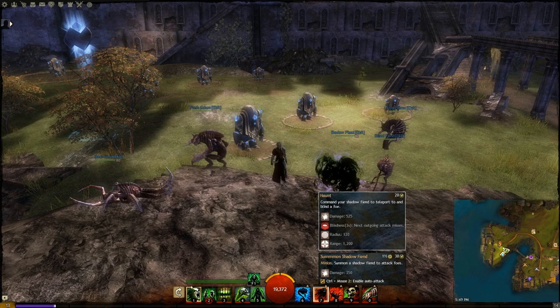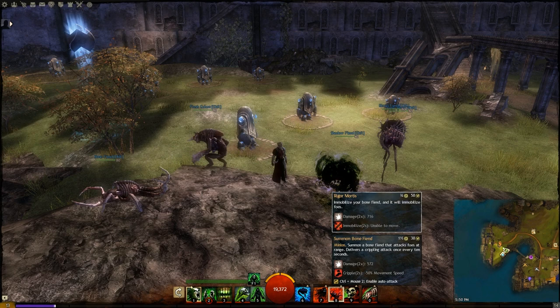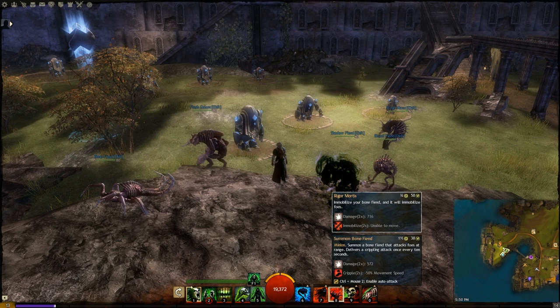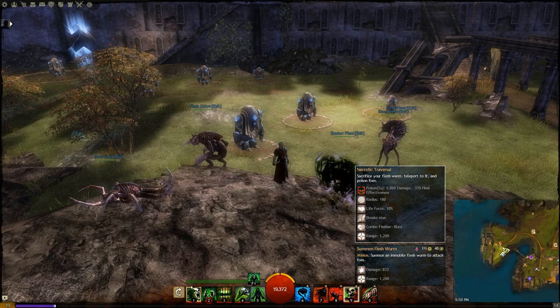The second one is the Shadow Fiend - you can see it does a reasonable amount of damage and also has the ability to blind. The third minion would be the Bone Fiend, which does a reasonable amount of damage, has the ability to cripple on each attack, meaning it will reduce the movement speed, and also has the ability to immobilize on command.